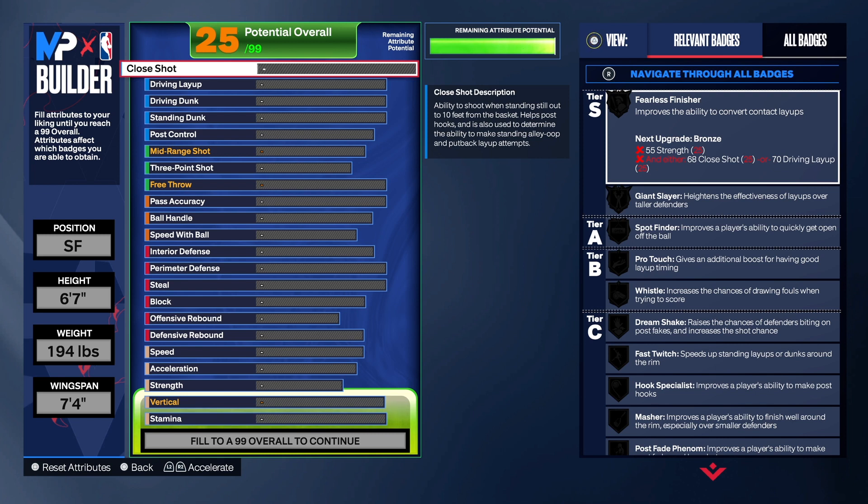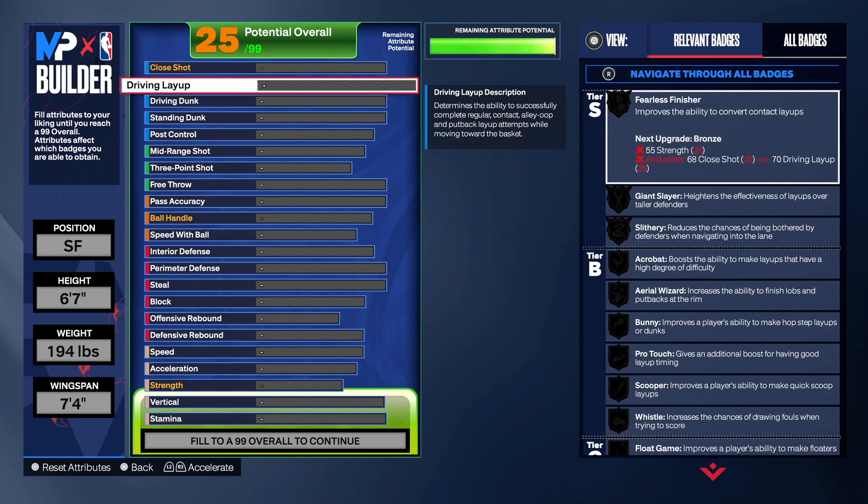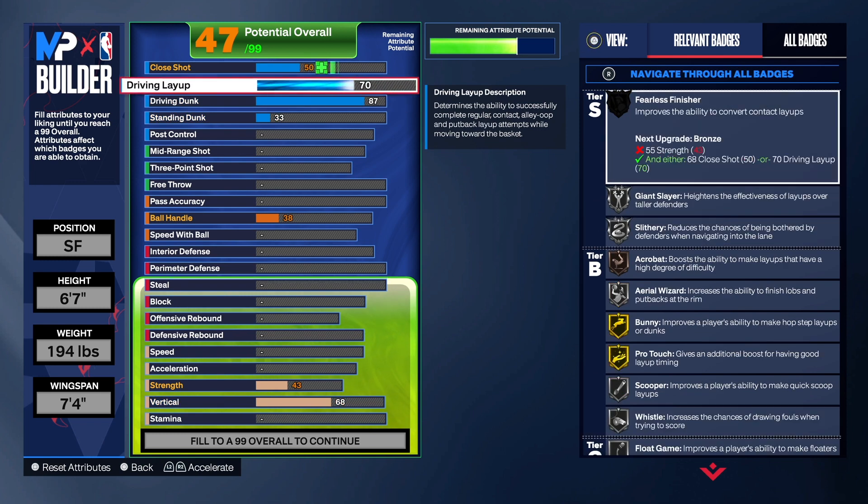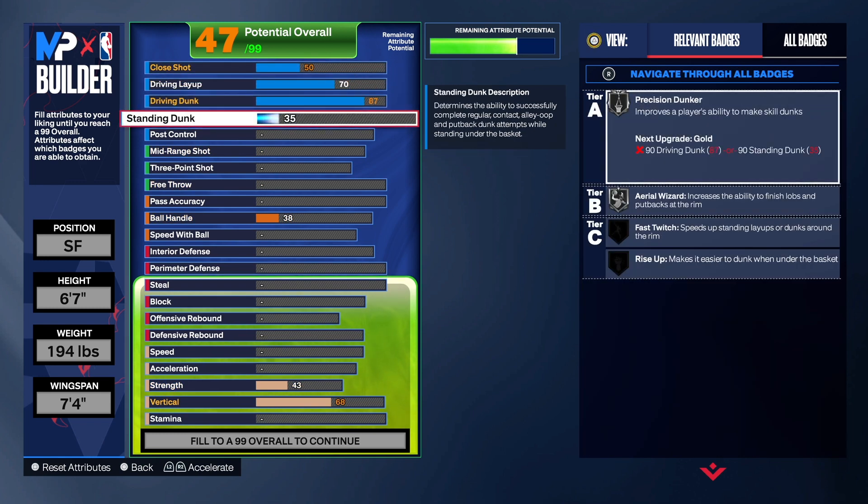Let's get into the finishing. The finishing is okay in my opinion because we do get contact dunks, but I wanted to give the build a lot more. You have to keep in mind we have a lot of playmaking on the build, and you have to get the playmaking to a certain number, so some categories took a hit. The driving dunk is an 87, we got a 70 on the layup, 50 on the close shot, and the standing dunk I was only able to get to a 40 — that hurt my feelings. I really wanted to get it at least to a 45, but this build is so complex you don't have a lot of room.